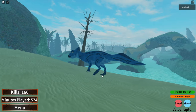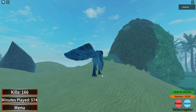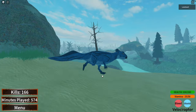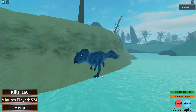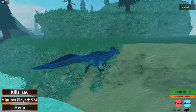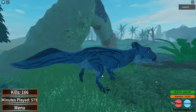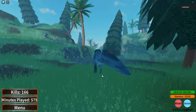Moving on to the stats: the Koreoceratops has 375 health, a walk speed of 13, run speed of 40, and a defense of 3. Attack 1 has 20 damage, Attack 2 has 25 damage, and Attack 3 has 40 damage. To unlock this dinosaur, you must have 30 kills and 110 minutes played.